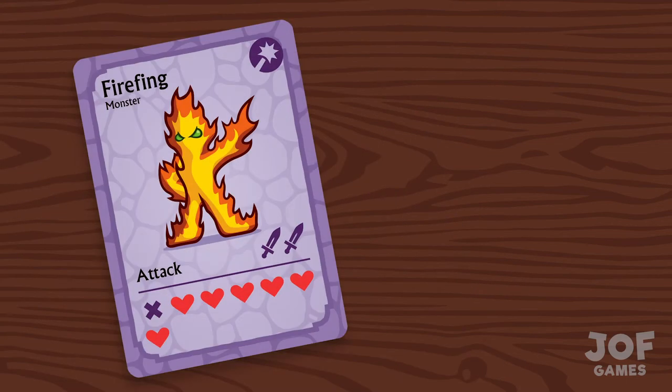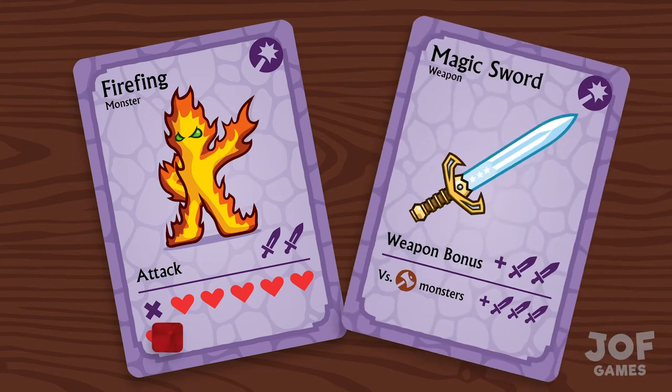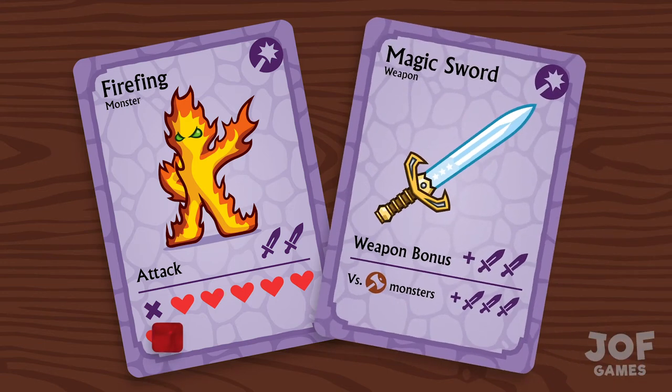Monsters can be put straight into the battlefield, along with a new heart token. But weapons can only be played if they are given to a monster with a matching weapon type symbol in their top corner. Weapons make monsters stronger, but monsters can only have one weapon each.